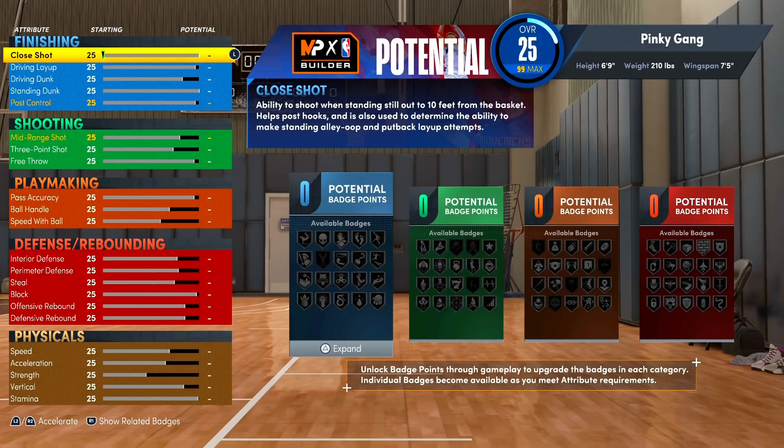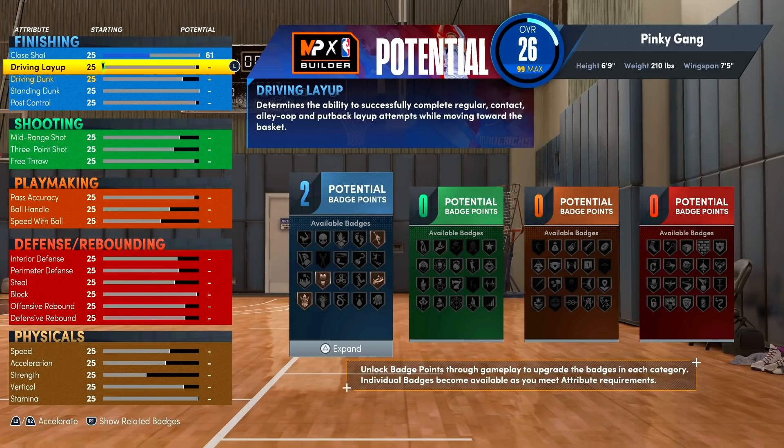KD is a very good finisher around the basket — he's got finesse, he can dunk, get some standing dunks, and do a little bit of everything down low. Our close shot we're gonna get to a 61, which is not terrible. Our driving layup we're gonna get to a 73. The badges and attributes on this build are very specific so you're gonna have to basically follow step by step.